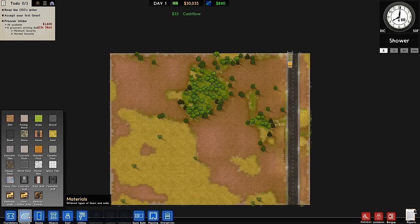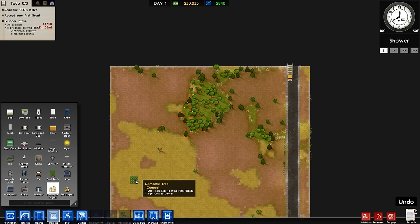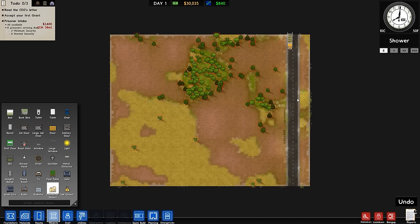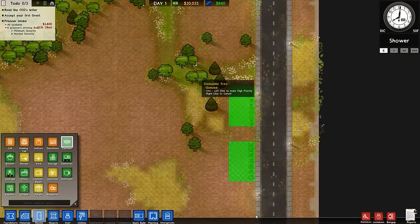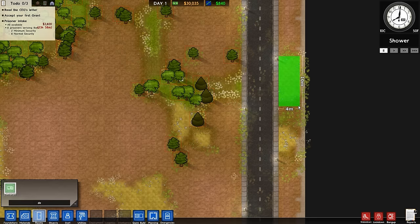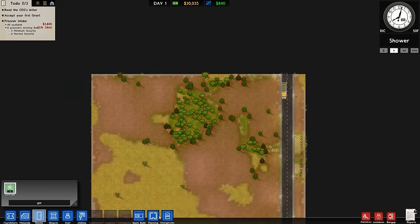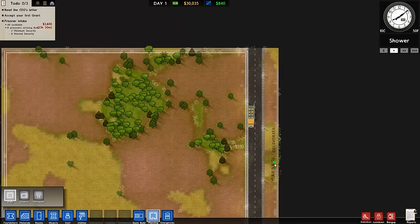We'll click play and stop it immediately, then go to objects, dismantle object, and dismantle all the trees because they give us money - and obviously that's something we need to build a facility since we didn't go for unlimited funds. I can't remember the last time I did a prison with unlimited funds - it's certainly been a year or more.